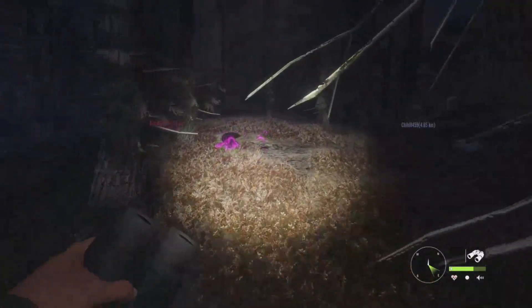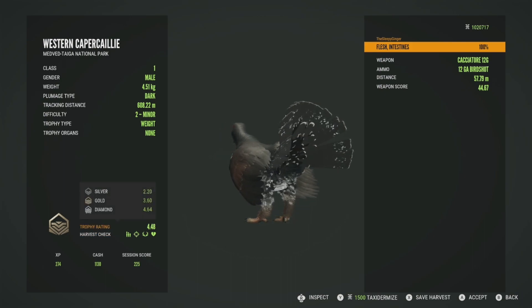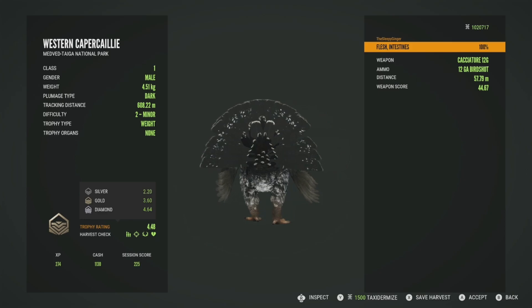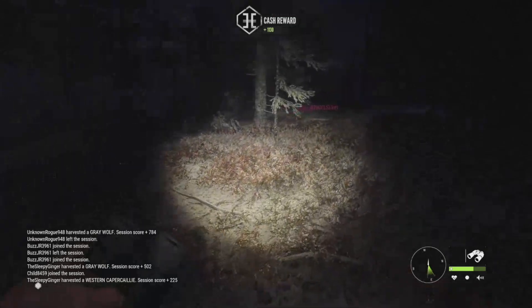Let's get this capercaillie picked up and see what he scores. He should have diamond potential — he's going to be a gold at 4.48, diamond is 4.64, so he did have a chance at level two, he just wasn't quite there. Got him in the intestines for a bunch of hits at 57 meters.